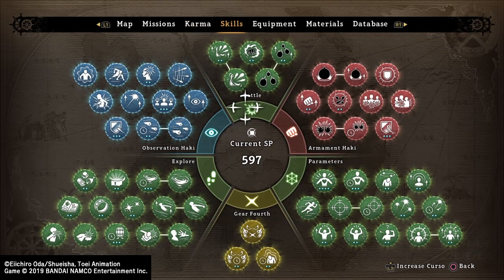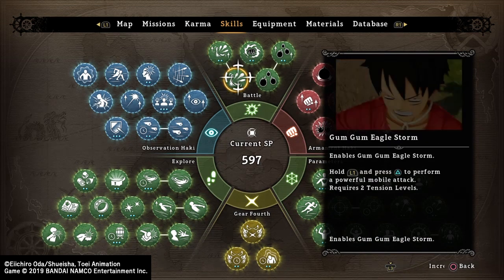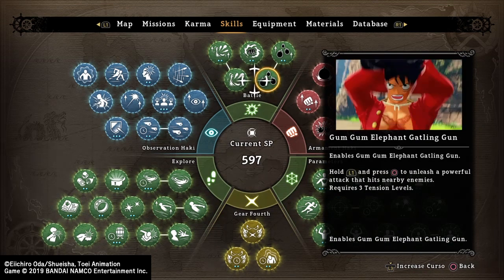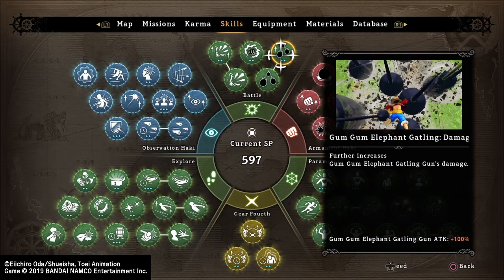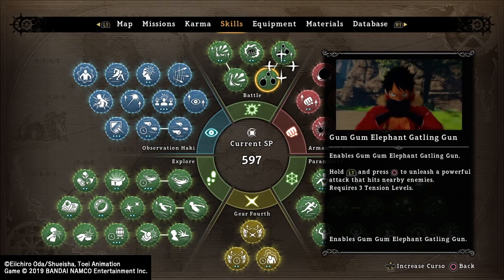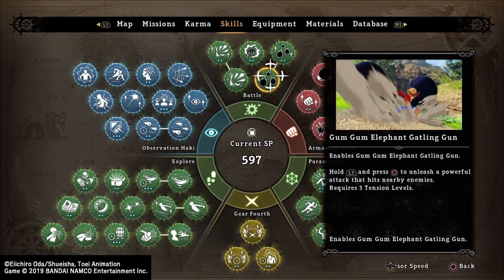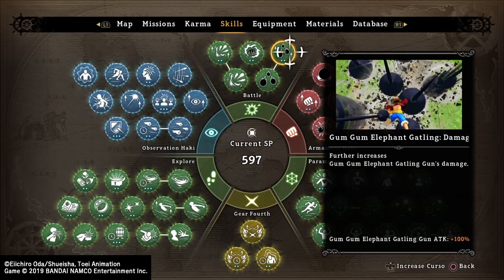On skills, unlock Eagle Storm — just use Eagle Storm — and then Elephant Gum-Gum Gatling Gun. You can upgrade the battle damage, but if you want to get all the Karma skills and all Karma things in one go, you're better off not doing that, because Elephant Gatling Gun does immense damage.